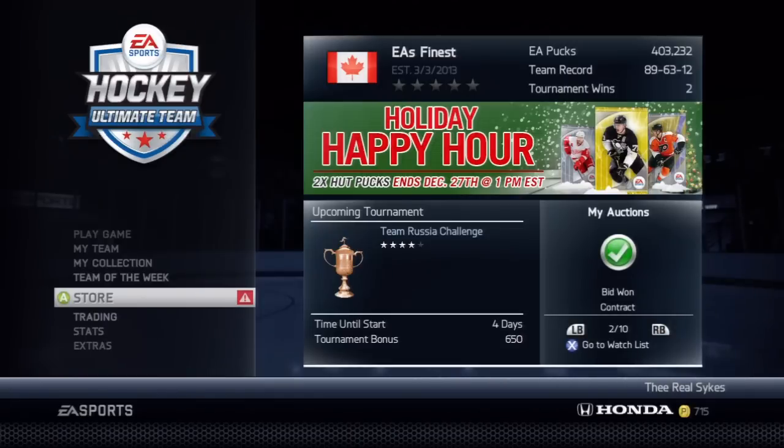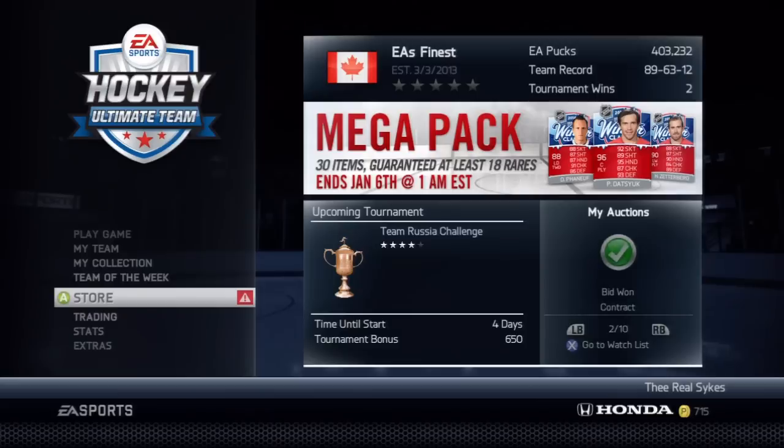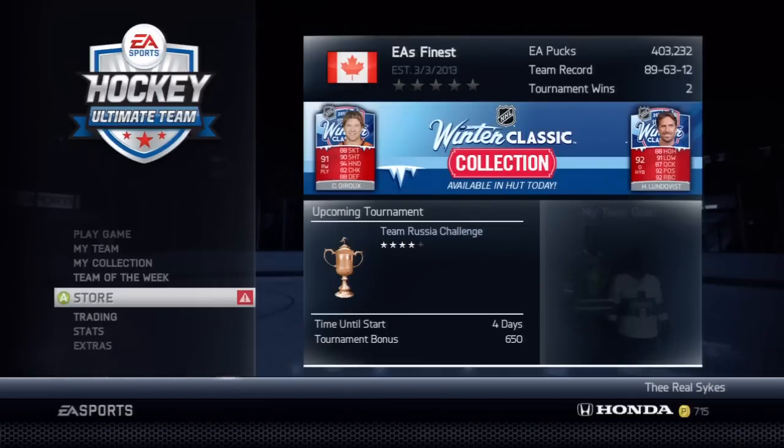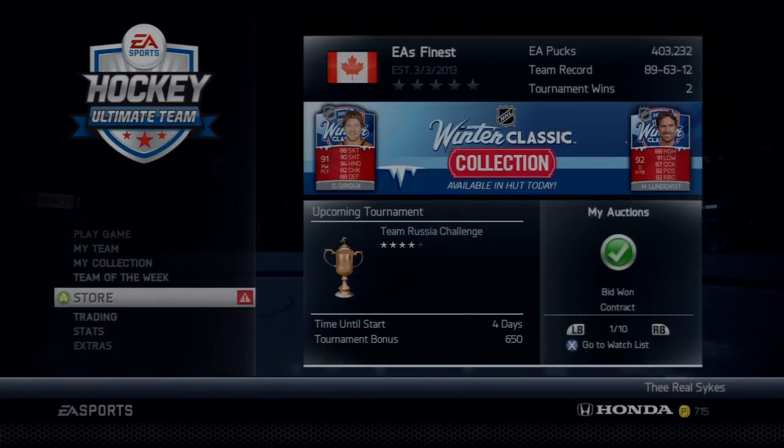Bronze packs for sure — you make your money back every time off a bronze pack. And the good thing is sometimes you can get really lucky, and if you're really lucky, you might pull a Jonas Rask who goes for $20,000. Bronze packs are the way to go if you're buying any pack — you're making your money back guaranteed. You're obviously not going to pull a huge card out of a bronze pack, but you will make your money back. I hope this tip helps you guys out, make some pucks. I'll talk to you guys later.